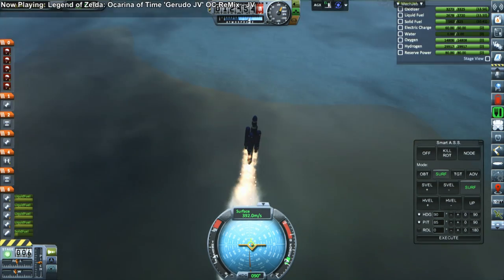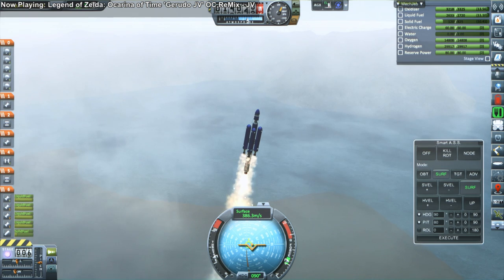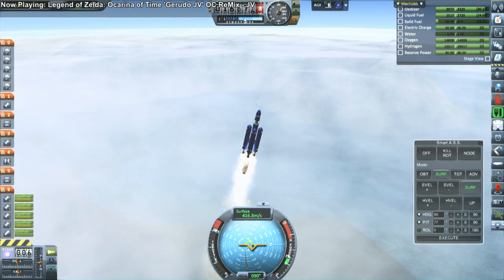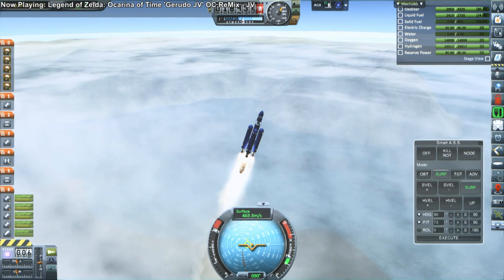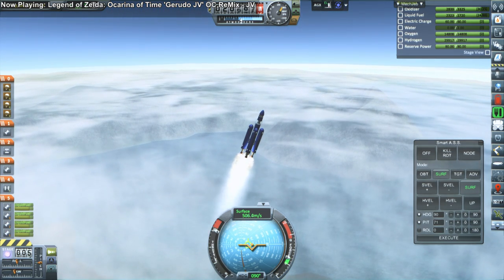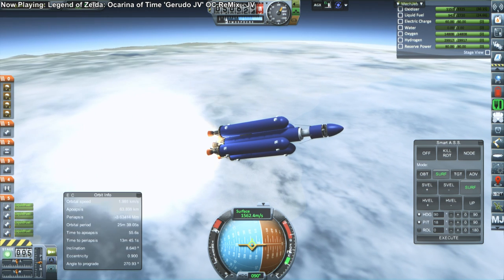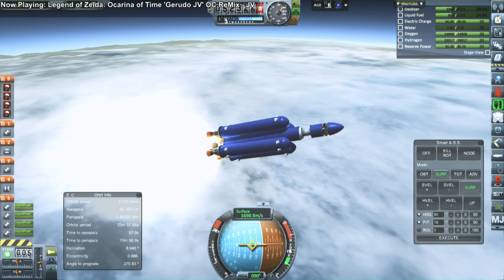You can see the four boosters going off while the center SRB is still running — I thrust-limited it so it would last a little bit longer and could be separated separately. The reason for that is recovery: we've got parachutes on those SRBs and want to recover them. You might worry about the LV-T45s torching the SRB, but it turns out that's alright. Right now it's just the four side boosters doing the work — but will it be enough?